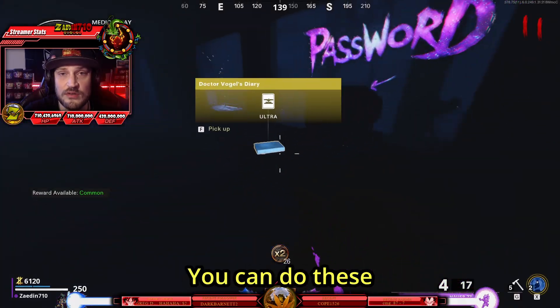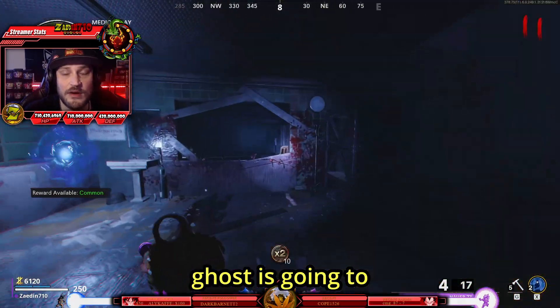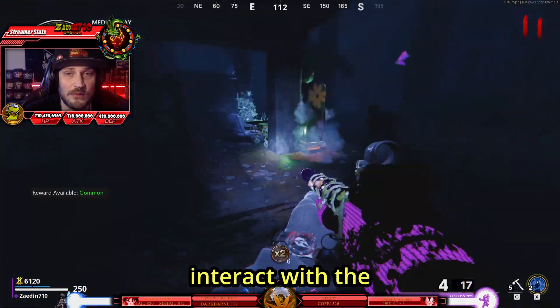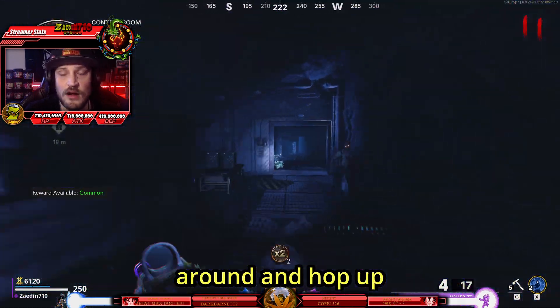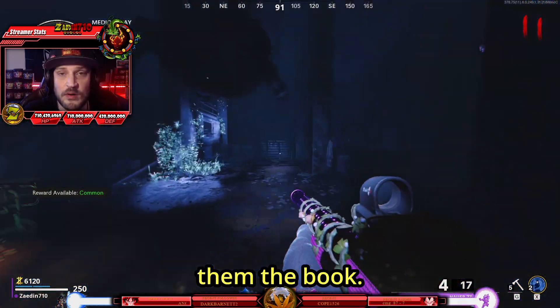I will show you the three different locations — you can do these in any order. While you're standing there, the zombies do not see you. The first ghost is going to be directly underneath you — interact with the ghost and give it the book. Turn around, hop up on the ledge, and go into the control room where another ghost will be waiting on the right. Interact and give him the book.